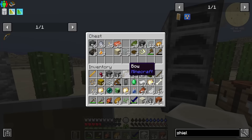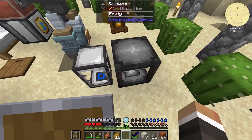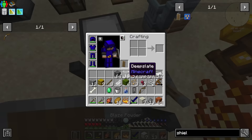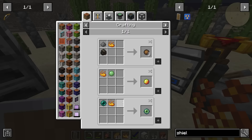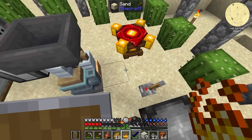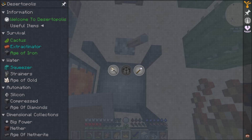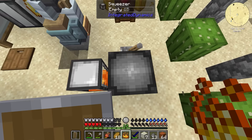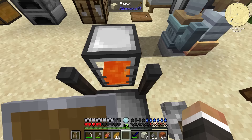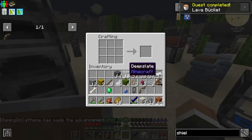Back at base, we can now take our blaze rod, drop it into the squeezer, and according to JEI we have a 100% chance to get four blaze powder. Then we put that blaze powder back into the squeezer a second time, and this should get us our first bucket of lava, which we can use to make the resource generator Mark 2. With the two extra string we have, we can also make the drying table.